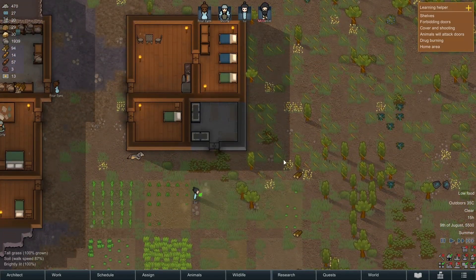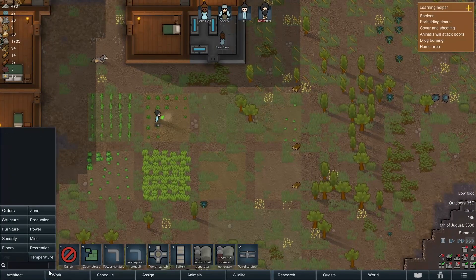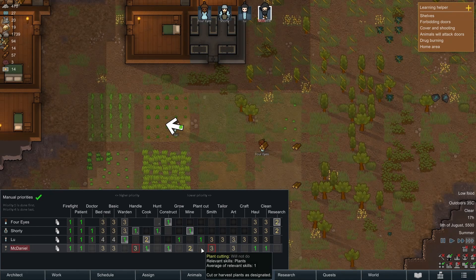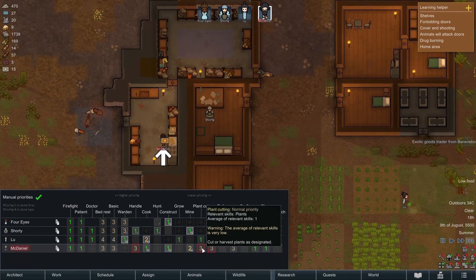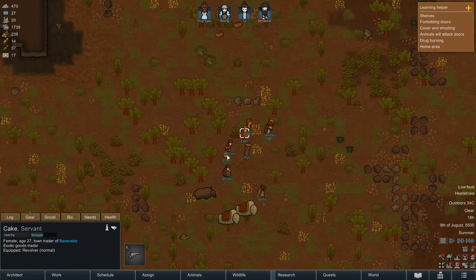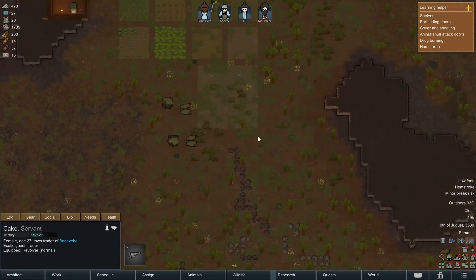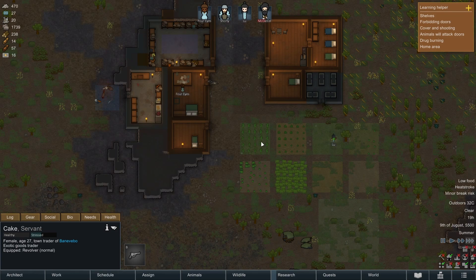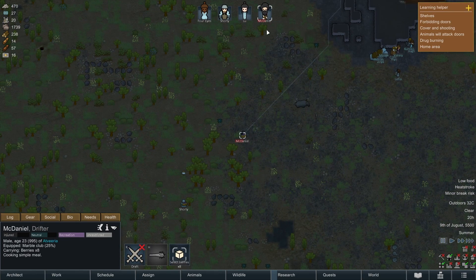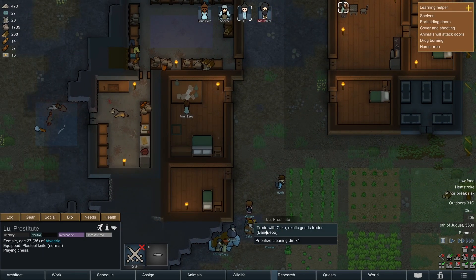She's building the batteries before we've even got the things going — not too bad. McDaniel could do plant cutting — he's currently cooking meals. Let's get him on plant cutting straight after that. We have an exotic goods trader — we'll wait for them to come close. Lou's busy, she's got loads of stuff to do. Where's McDaniel gone? He's hauling. Let's get Lou to go talk to the trader.